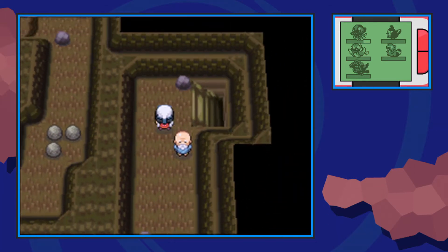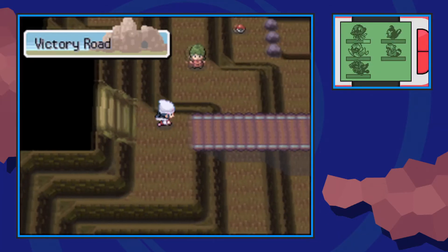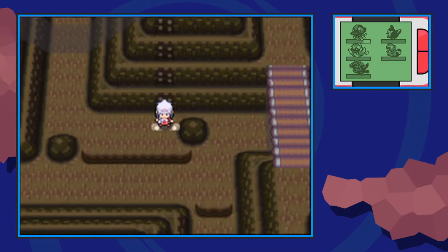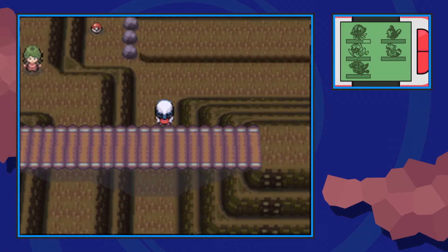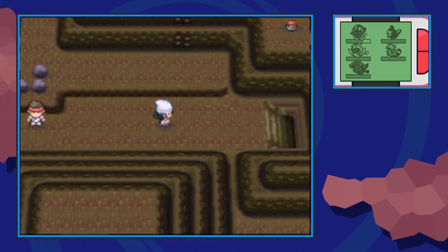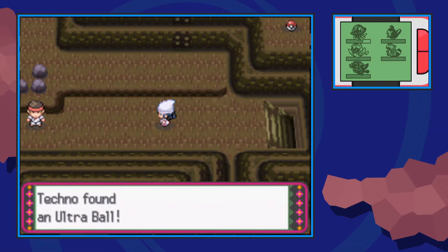We're going to make our way down and go down that staircase and stay down there this time. Crossing the bridge, you can go ahead and rock climb downward and pass this Black Belt trainer over here. You should be able to find a hidden ultra ball.